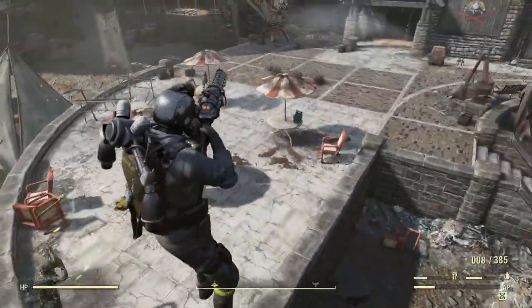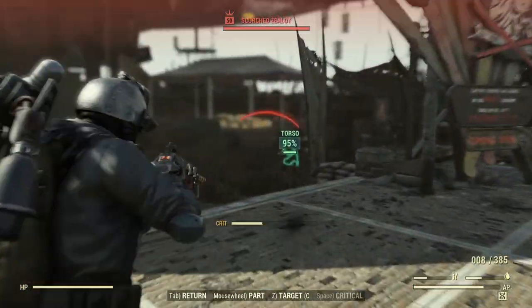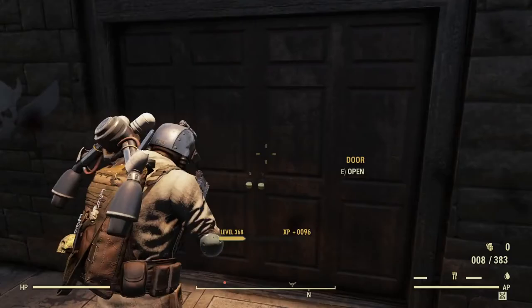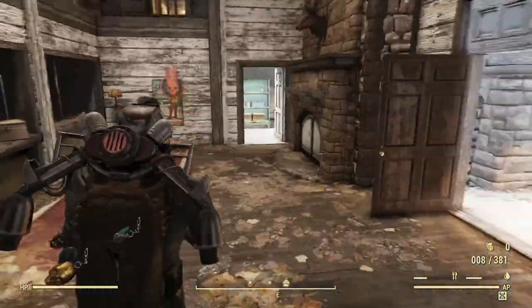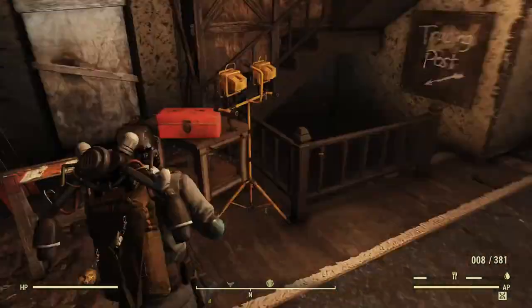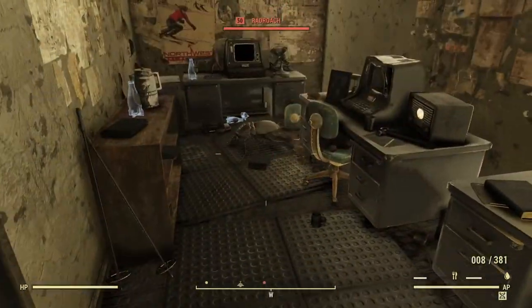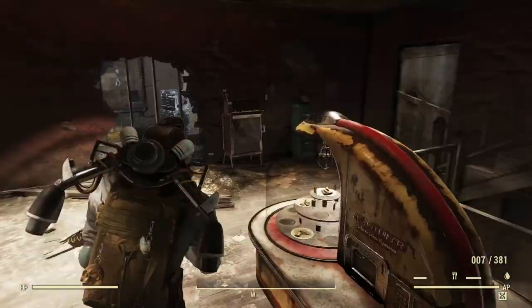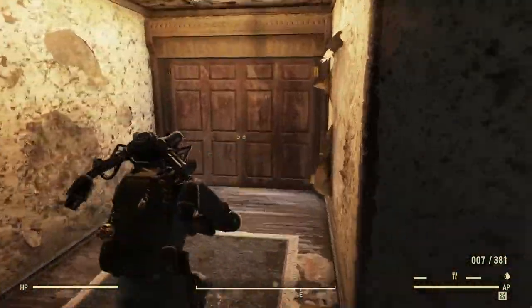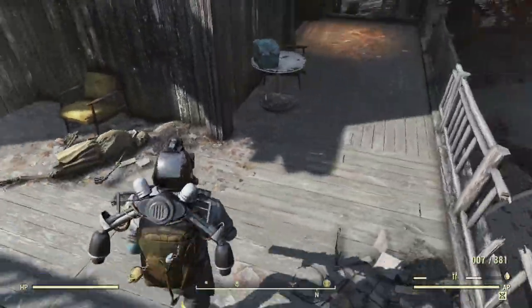Sometimes a magazine can pop up here, and I think there's sometimes a magazine on one of these tables too. There can sometimes be a bobblehead on this little table, and downstairs here in this little room there can be a bobblehead sometimes in here. There's not one today though. Go upstairs — there's sometimes a magazine over here, actually on this table here.